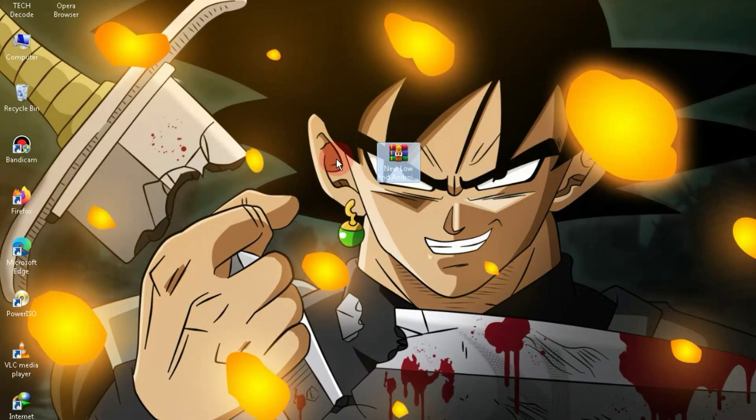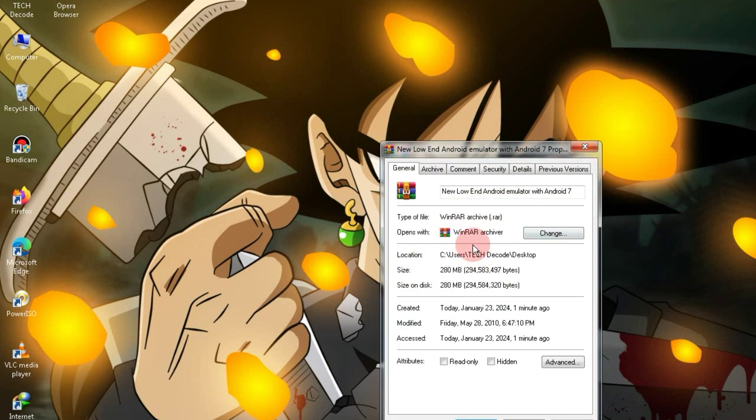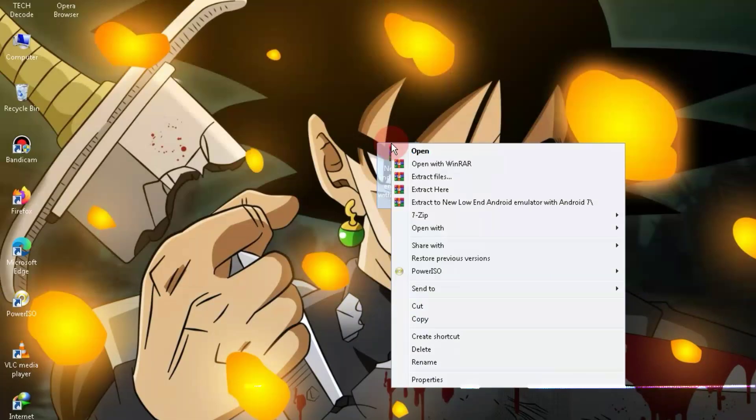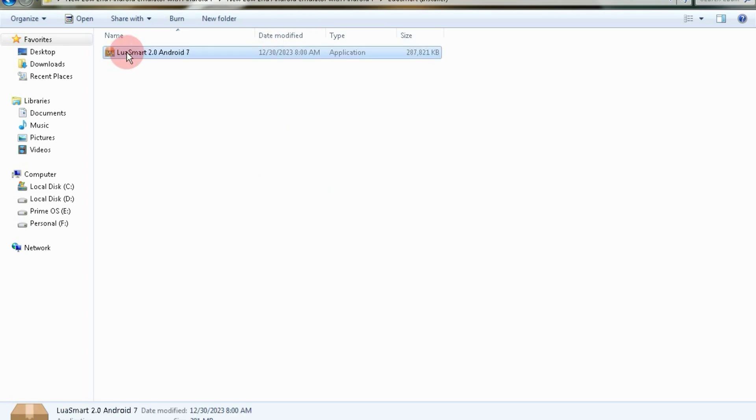The link to this zip file will be available in the comment box and you can download it from there. The file size is just 280MB. Simply right-click on it and extract it. After the extraction is complete, go into the folder and launch the setup.